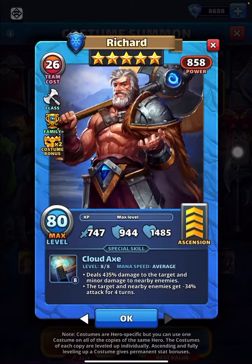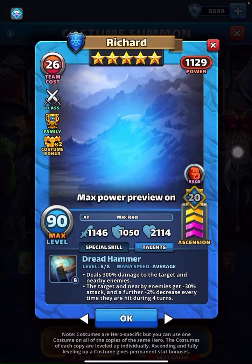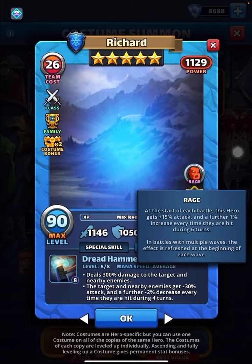It's a very simple thing. Looking at what the main one does — minor damage, similar skill. Basically it's the same thing. The only difference is this one does 300 damage to the target and nearby. That's it. It really looks on the lower side.